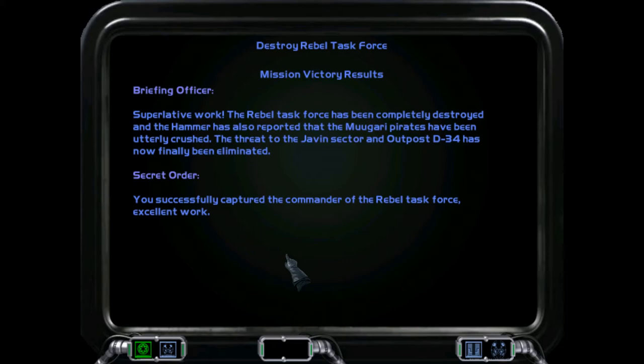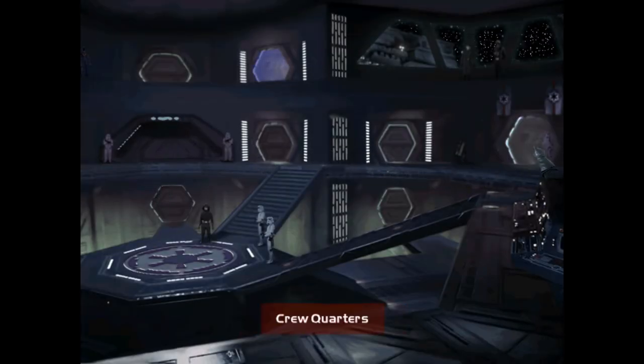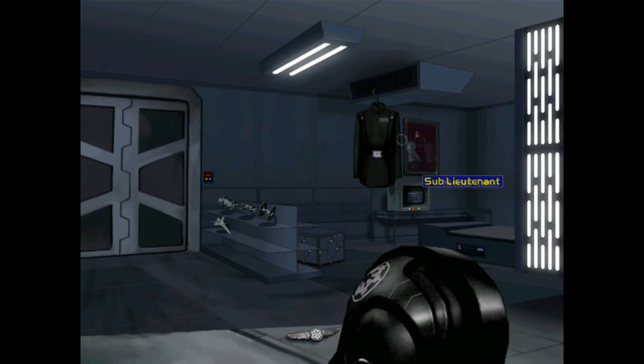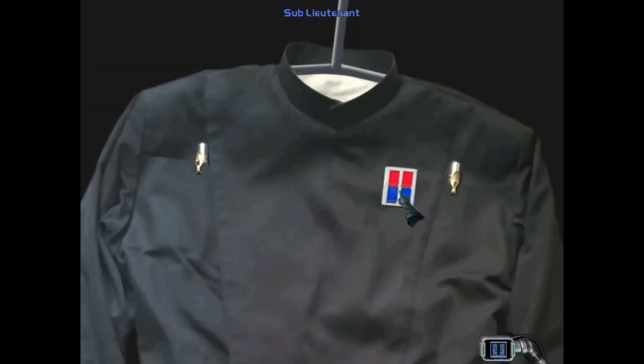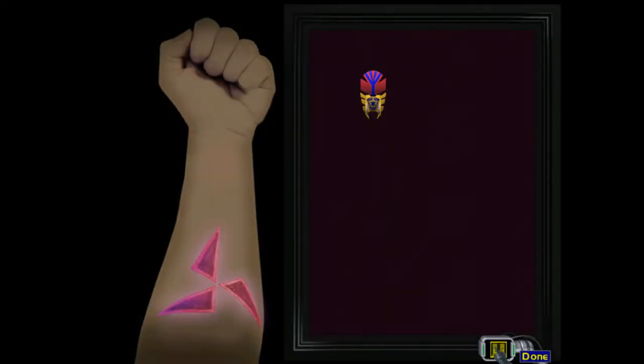Battle 1 is complete — successfully, D-34 is secured, Javan Sector is safe, and we killed a lot of things. Let's take a look at the private room before we wrap this up. Got promoted — Sub-Lieutenant now. Let's take a look at the medal case — there's our Medal of Redemption and there's our tattoo. All looking marvellous.